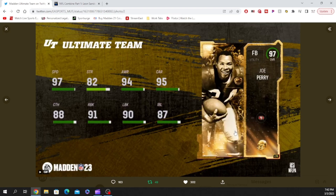We also got another LTD that's going to be in packs — 97 overall fullback Joe Perry. He's going to be rocking 97 speed, 82 strength, 94 awareness, 95 carry, 88 catch, 91 run blocking, 90 lead blocking, and 87 inside blocking. So we got a fullback and a left end as our two LTDs.